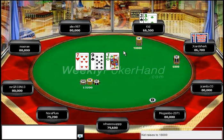Quite possibly King-Queen, Queen-10, and maybe bluffs like pocket fives, pocket fours, pocket threes. Those are pretty good hands to turn into bluffs, because occasionally you do just peel your nut card and stack your opponent.